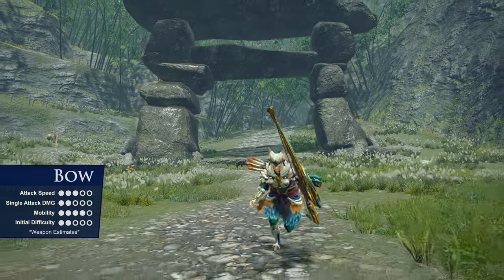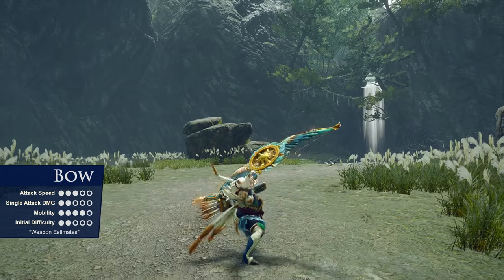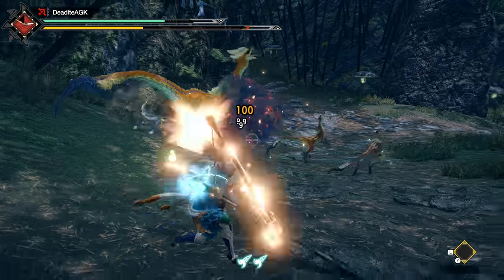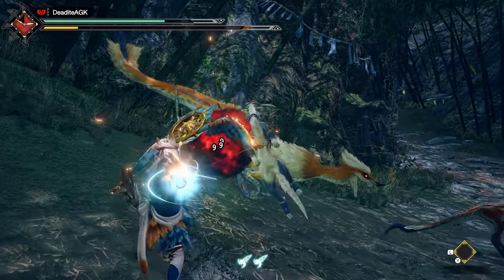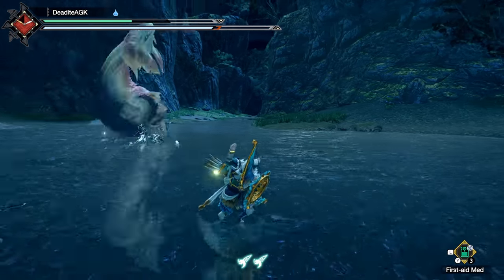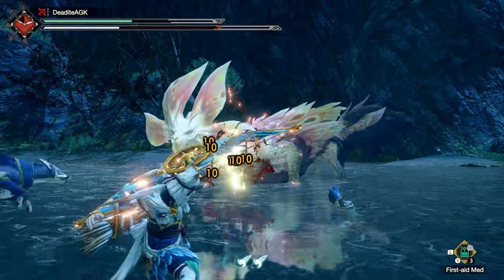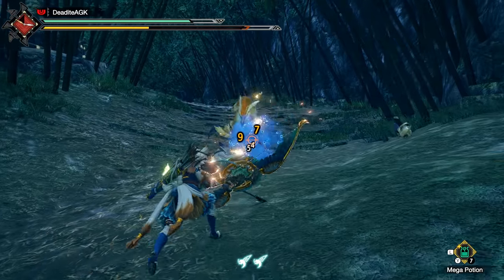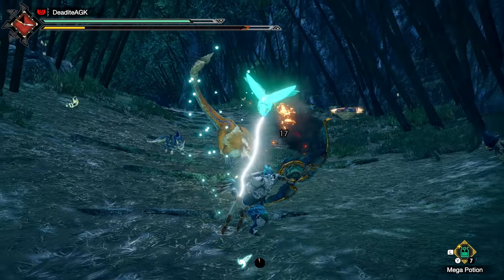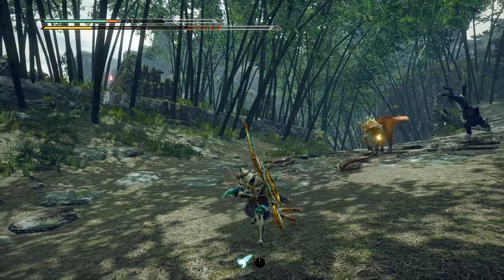Next up, the stamina-devouring Bow. The Bow is a mid-range weapon that can dodge around to charge up shots, and use a variety of arrow coatings to inflict status ailments or just deal more damage. Being a bow user doesn't mean you can safely sit super far back and snipe — its sweet spot range is well within the danger zone of most oncoming attacks, so think of it more like an arrow shotgun. The Bow gains a useful new area-of-effect healing shot in Rise.